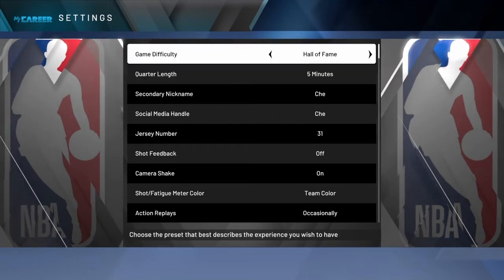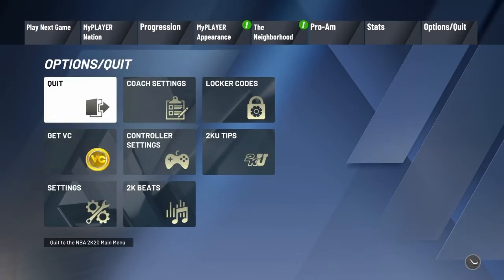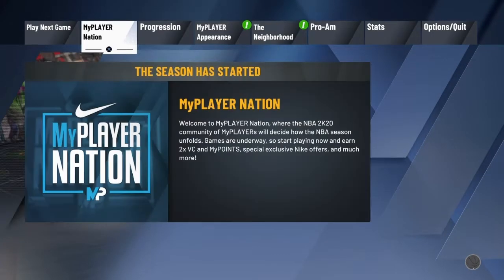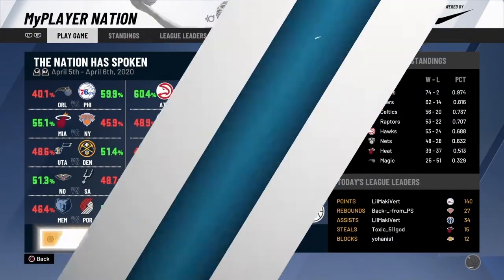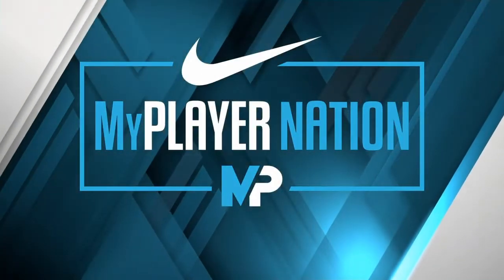From there, load up your MyNation game. Go all the way to My Player Nation — I love that mode. Then press Square to start the game up. I'll be right back when the game starts.